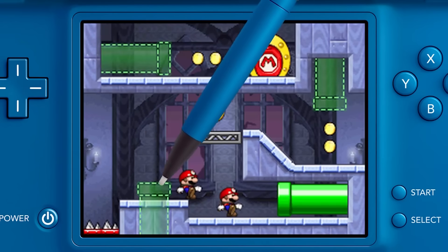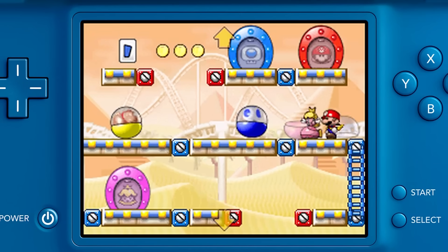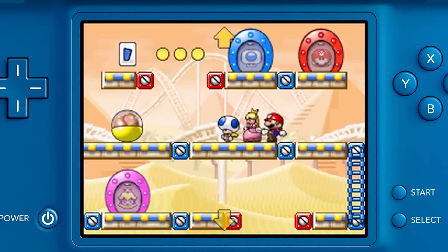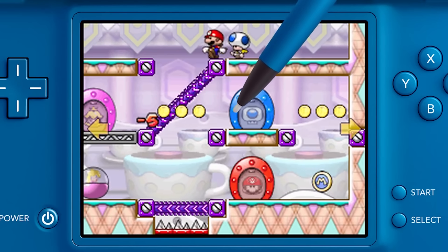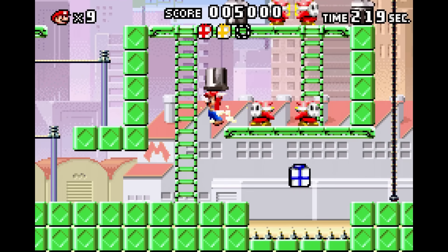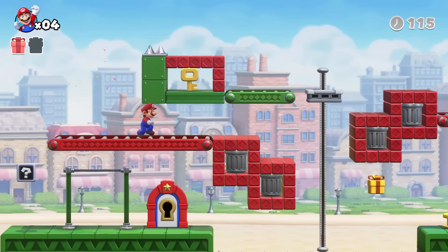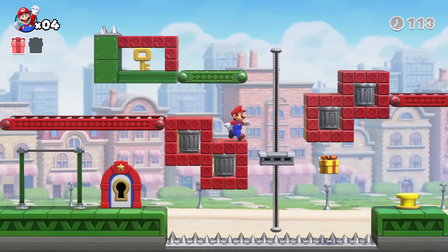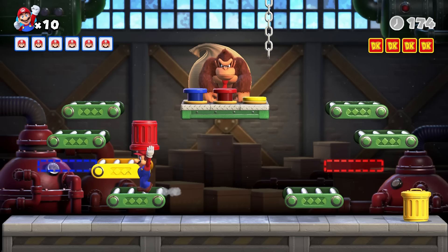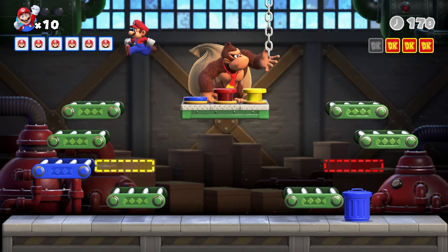We've received a steady stream of Lemmings-like spinoffs since then, centered mostly around guiding minis through trap-filled stages. While those games were charming enough, they never quite recaptured the magic of Donkey Kong on Game Boy or Mario vs. Donkey Kong on GBA. Thanks to a combination of quality of life improvements and visual flair that showcased what made those older games special, the Switch remake gives that original design ethos a new lease on life.